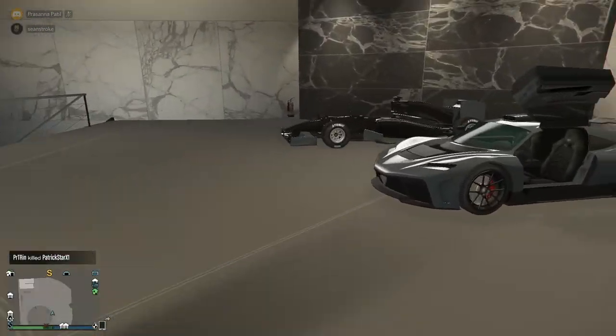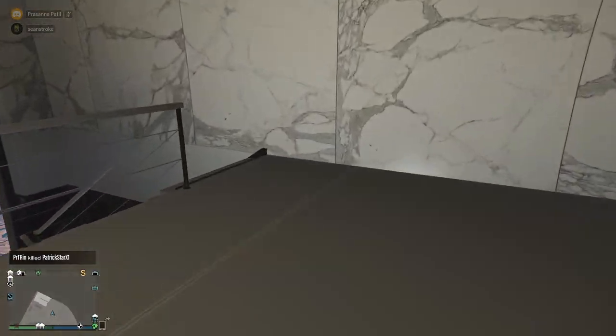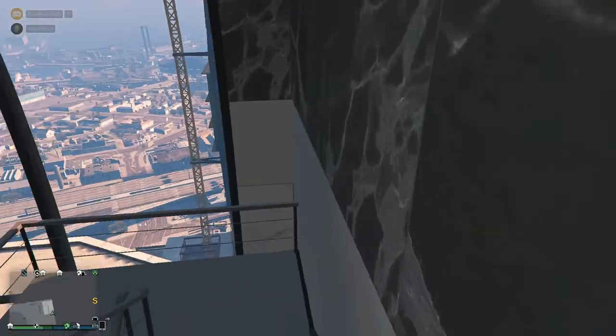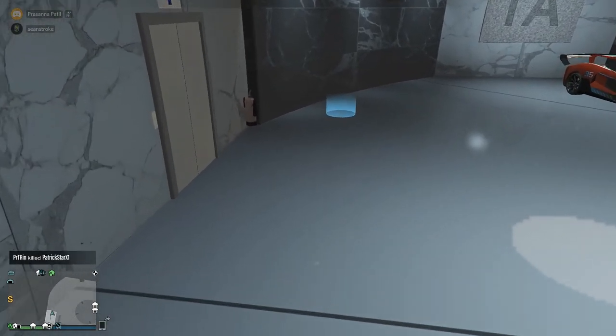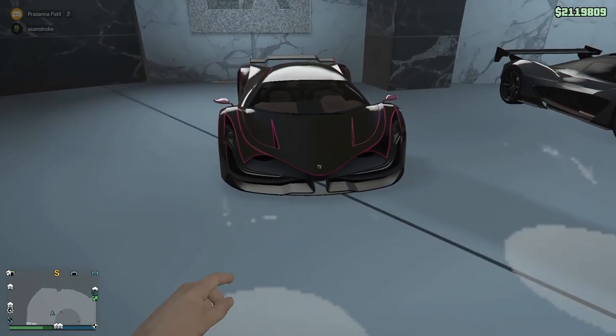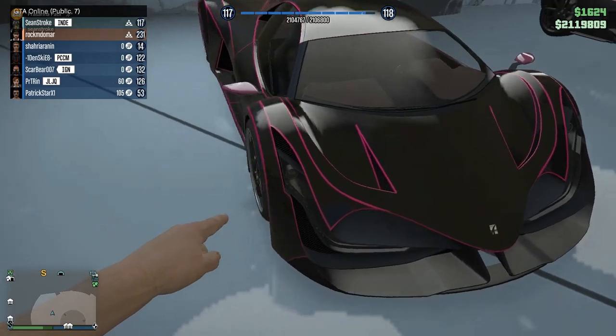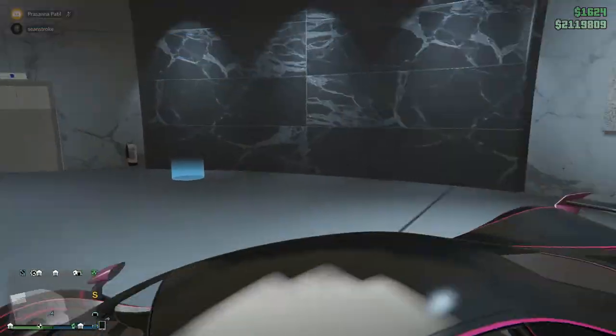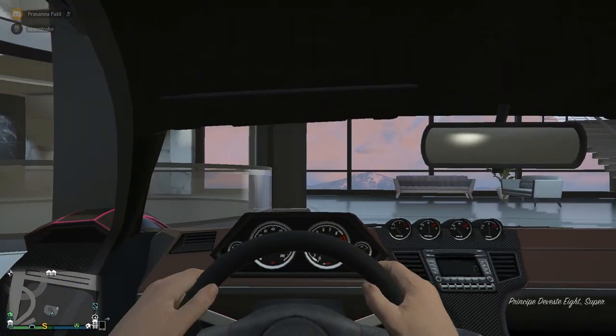Now let's go to Garage 2A, based on Aston Martins. The first car is the Principe Deveste Eight, based on the Dubai-based Devel Sixteen concept hypercar. It's one of the best cars for stunt races — I love the pink highlights on the black base. It looks amazing and I've won stunt races in this car. The exhaust is wider than usual cars, which is a nice touch.